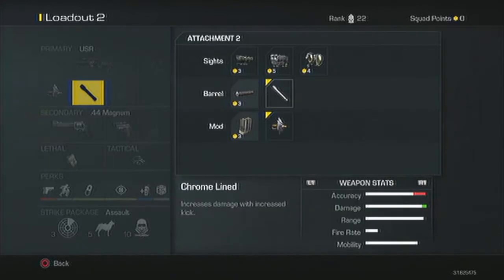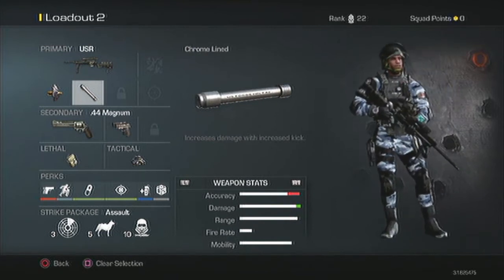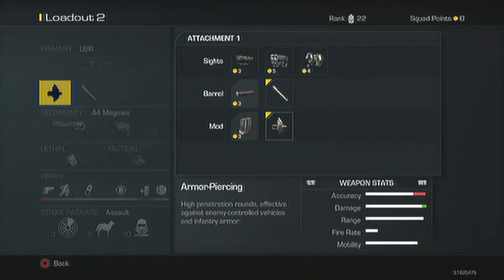For the attachments, I would always get the Chrome Lined. It says it reduces accuracy but I don't notice it at all, and it increases the damage even more. So with this it just makes the sniper even better to use.